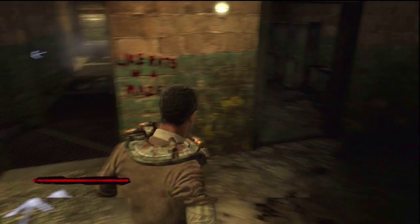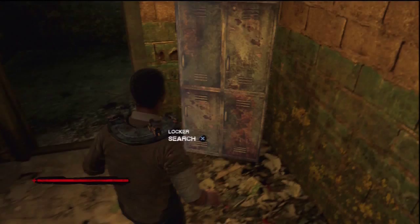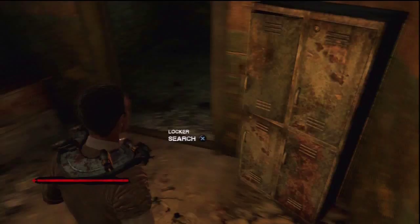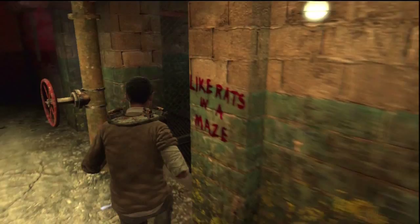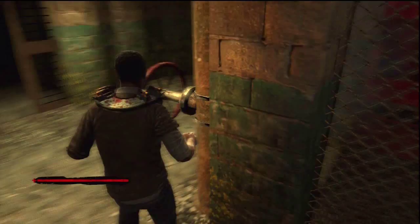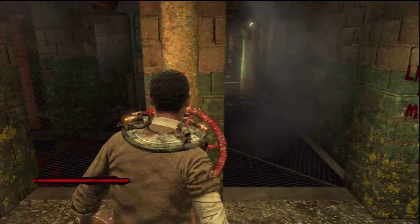So once you've reached this room, head in over here and search all of the lockers. There is a case file on one of the lockers. If you walk down this pathway you will find your path blocked by some steam, so head back to the valve and rotate it and you will redirect the steam. So follow this path and climb down the ladder. At the bottom of the ladder you will find a valve, so rotate this.